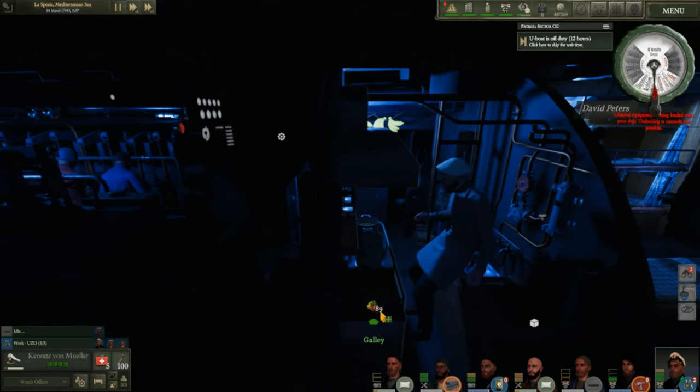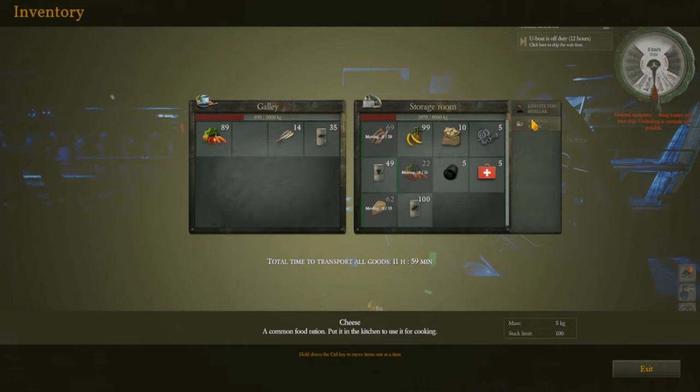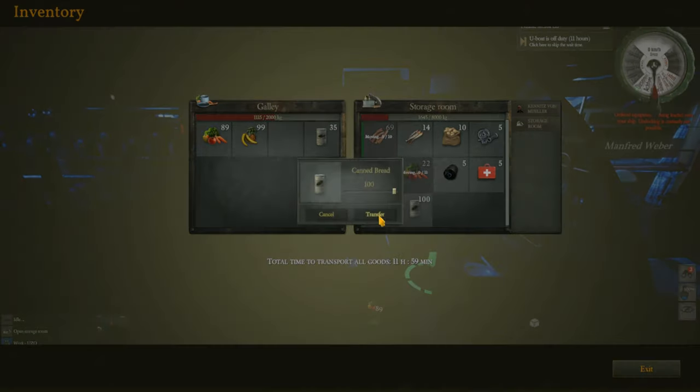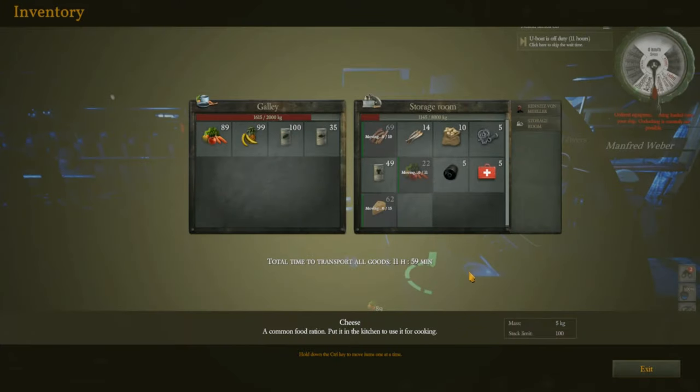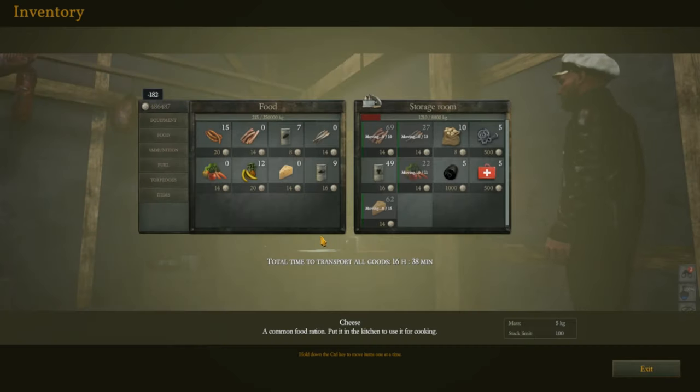This is the big key point: go into the galley and take all your items that are high in quantity, move them over from the storage room to the galley. If something is in a lower amount, like fish, move it over there, then find another item that's high and keep that up. So the higher-number items go in the galley and the lower ones go into the storage area.